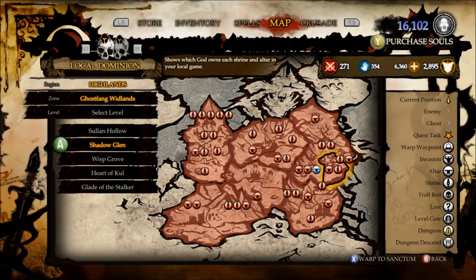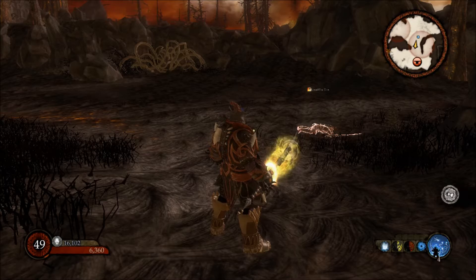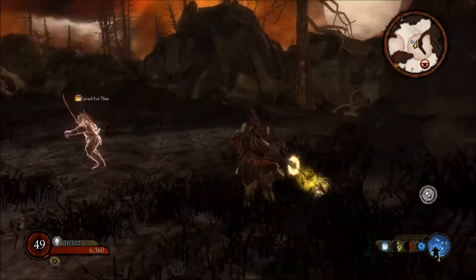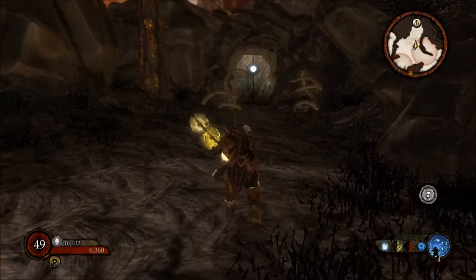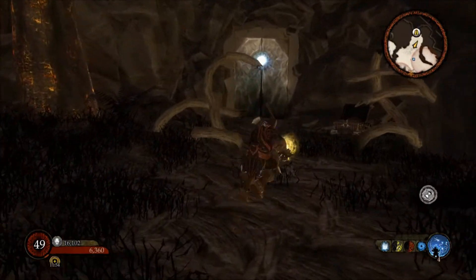Part 3 for Void is Ghost Fang Woodlands. You want to go to Shadow Glen and you will find Time's Doom. Once you get there, you can't miss this area — come out, turn to the right, and here it is, straight ahead.